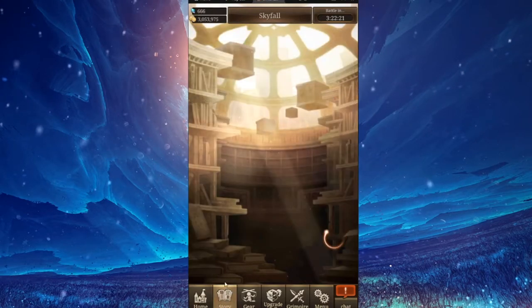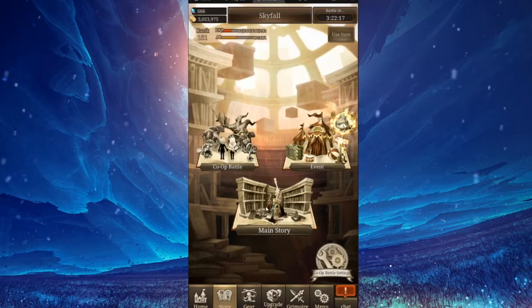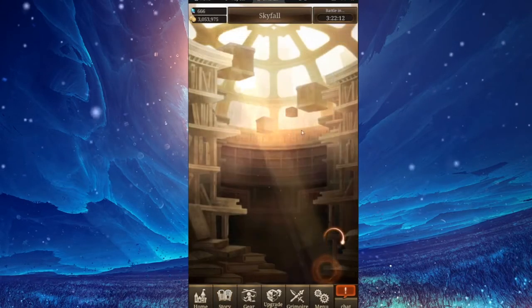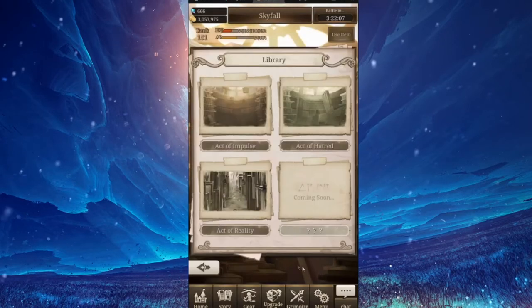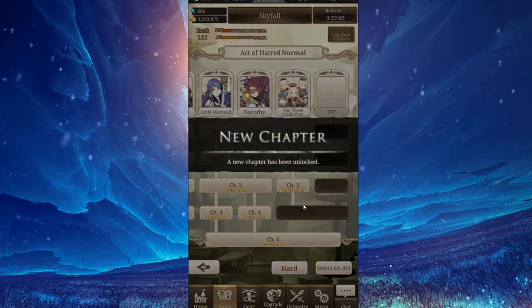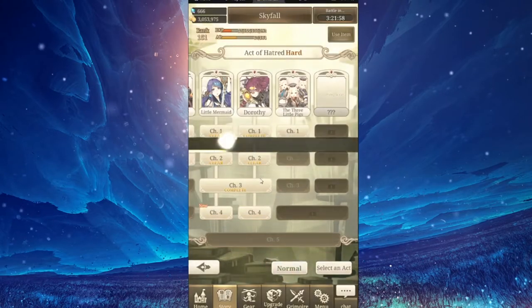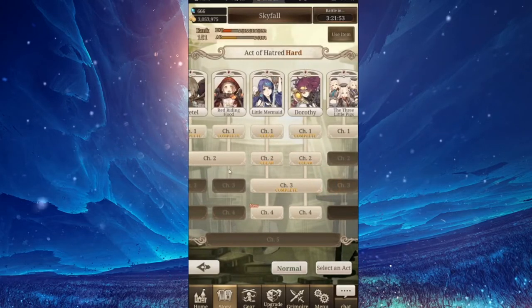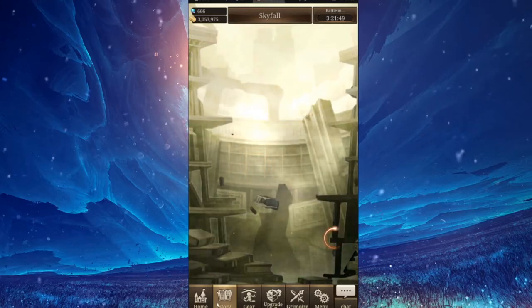Thanks to that strategy, I was able to go pretty far in the XP event. In story mode, I unlocked hard mode in Act 2 and got very far in it. As you can see, this is normal and hard mode — before I couldn't even get past chapter one.